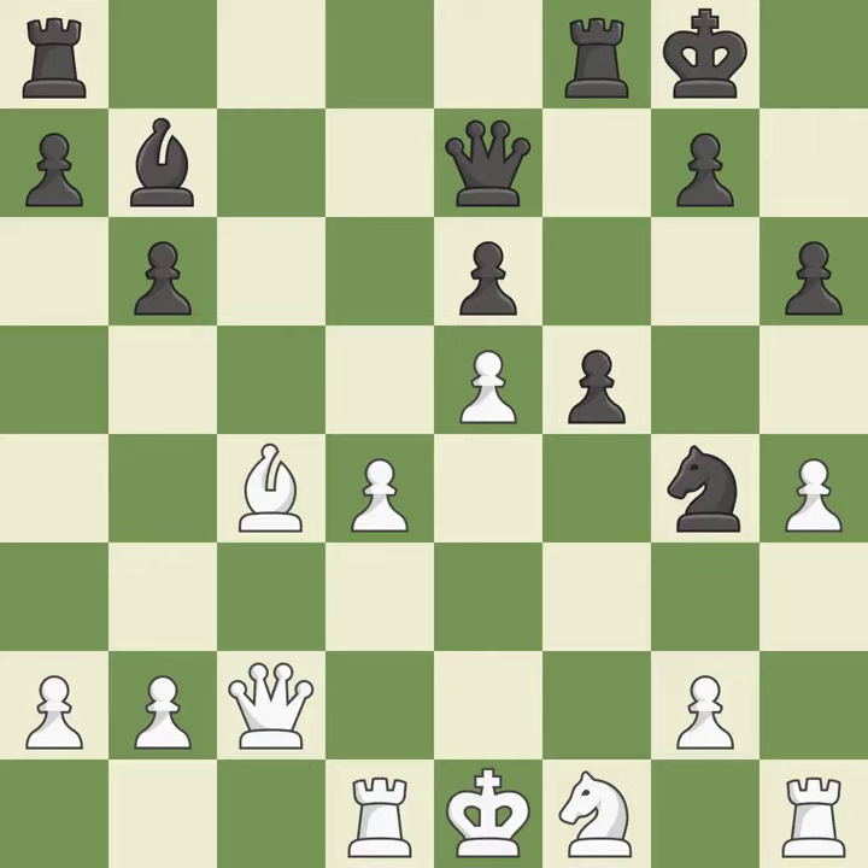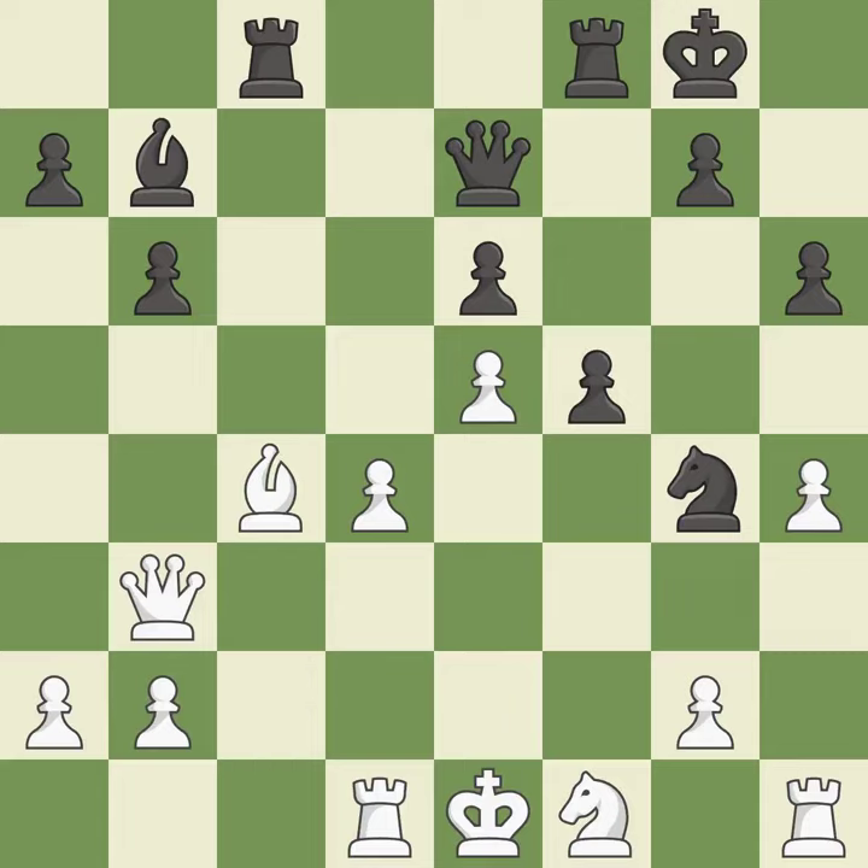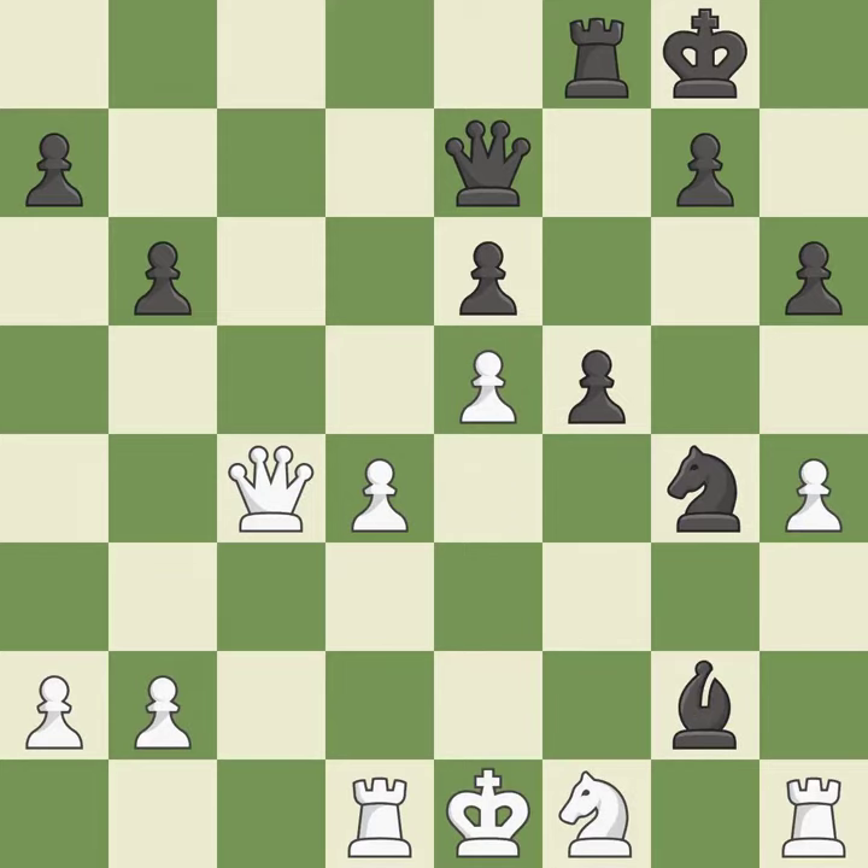Backs off — it is quite good. A bishop is pinned as a result, which limits its mobility. It is ideal. This poses a fork piece threat — it is quite good. This wins a pawn. This prevents the opponent from being able to fork pieces — it is best. Recaptures — it is ideal. That pawn was free for the taking — it is best.